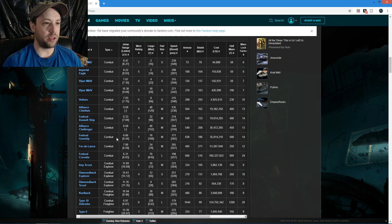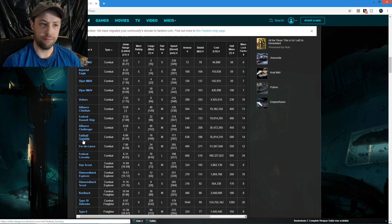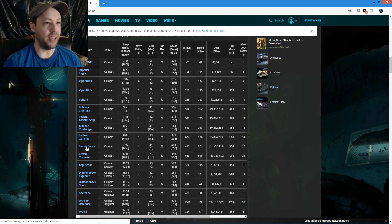The Federal Gunship - I know they're tough to fight against. Their maneuvering speed is terrible for a medium-sized ship. Their armor is ridiculous but their shields aren't good. It has a pretty good weapon loadout. As I said, it's a Federation ship so I don't mess with those too much.